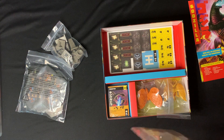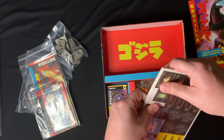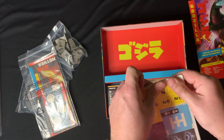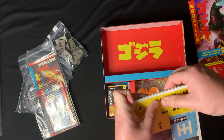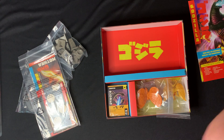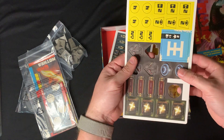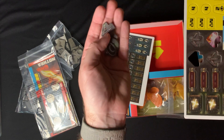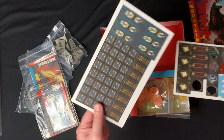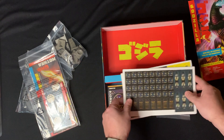Here we've got the punch boards of tokens. We've got planes, UFOs, different player counters, tanks, boats, and some little energy generators.